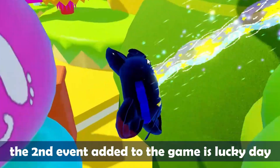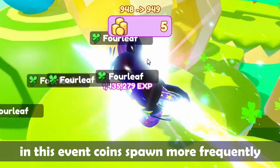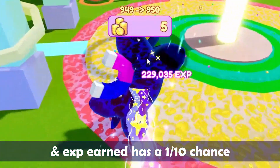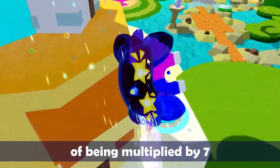Lucky Day is the second event added to the game. During this event, coins spawn more frequently, 4-leaf clovers are found, and experience earned has a 1 in 10 chance of being multiplied by 7.